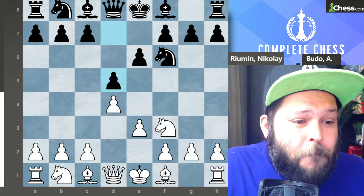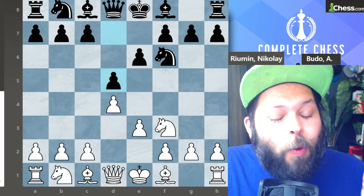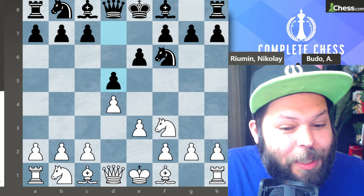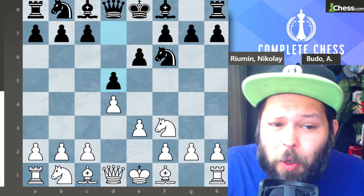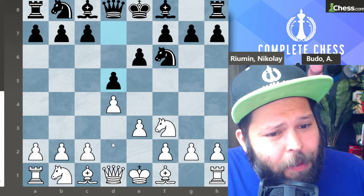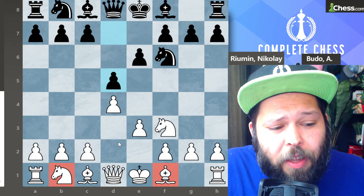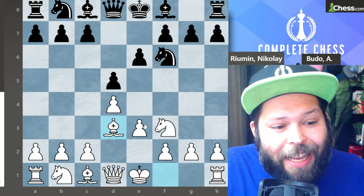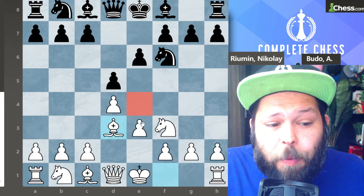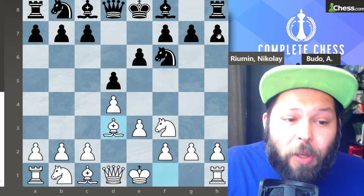Black plays pawn to d5, and as a Colle player I'm very happy to see this because now we're in standard territory. White can start blitzing out moves. There are two main moves here — either develop the bishop or the knight — but the best move is definitely to develop the bishop to d3. The bishop is always going to be placed on that d3 square, helping prepare pawn to e4 later on, and it's also attacking h7. When your opponent is castled, the weakness of h7 is the biggest weakness, so we already have one piece aimed at that target.